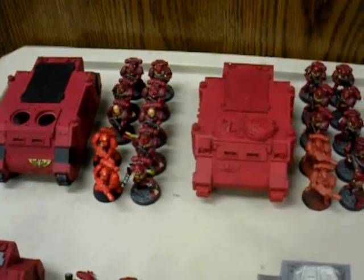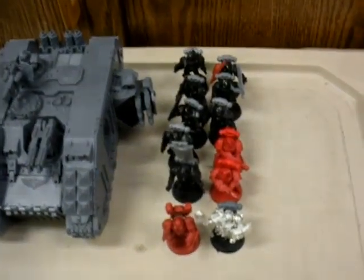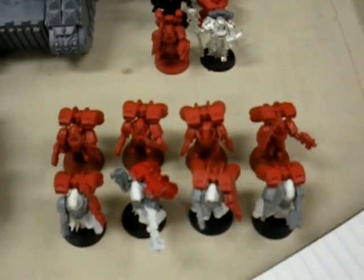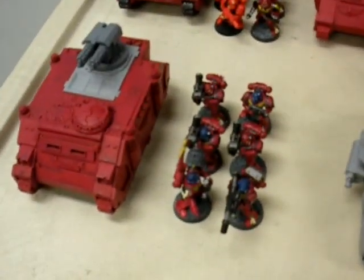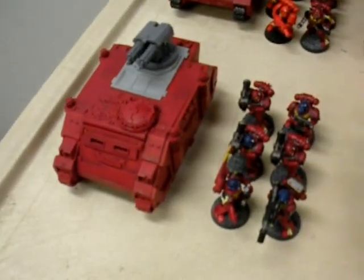For the Blood Angels, there are two assault squads in Rhinos with two Melta guns and a power weapon each. There's a Land Raider Crusader with a Multimelta containing an assault squad with two Melta guns and a power weapon, a Sanguinary Priest with a power weapon, and a Librarian with Shield of Sanguinius and Unleash Rage. There are also eight Vanguard Veterans with four Infernus pistols and four power weapons on the same four models, two Baal Predators with twin-linked assault cannons and heavy bolters, and a six-man Devastator squad with three missile launchers and a lascannon in an assault cannon Razorback.